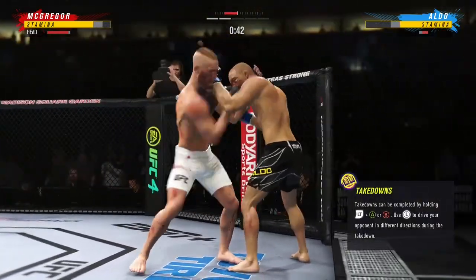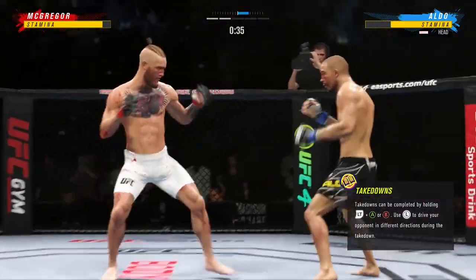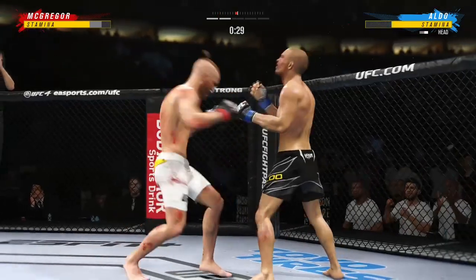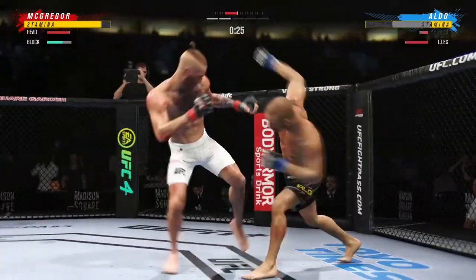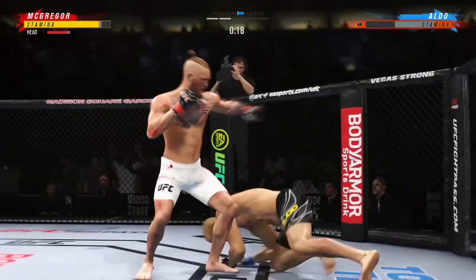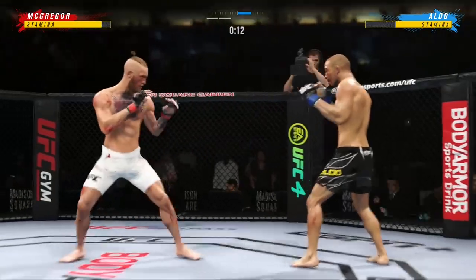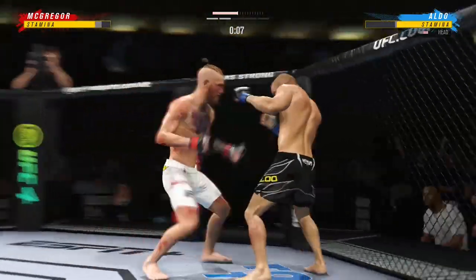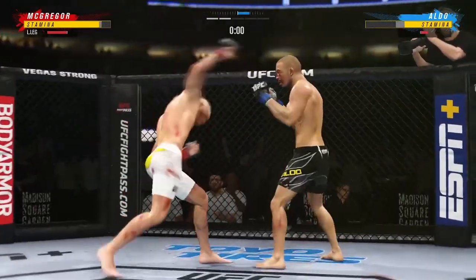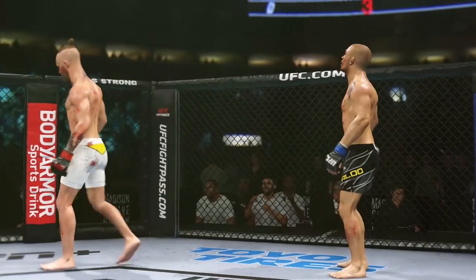Single collar tie now, couple of uppercuts there for good measure. Strong kick to the outside of that lead leg — you do not want to eat too many of those. He does not wind up on that kick, yet he's landed with so much force. Aldo gets caught with that punch; he'd be wise to get those hands up. Tagged him with the uppercut — he was so used to punches coming straight, he didn't see the uppercut coming from underneath.